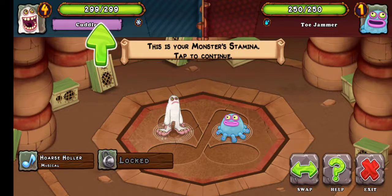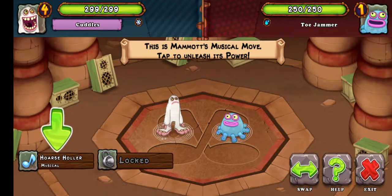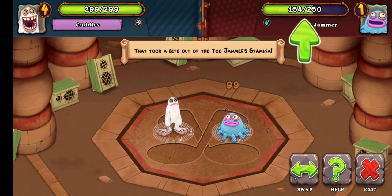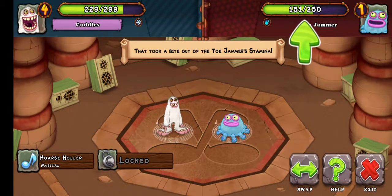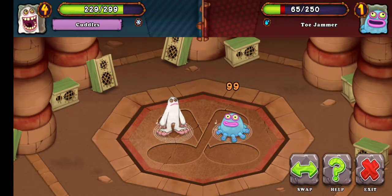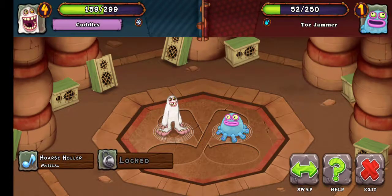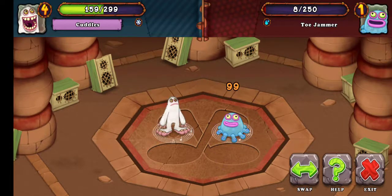This is your monster's stamina. This is Mammoth's musical move — tap to unleash its power. It like sings! Who knew that this would be my singing monsters? So I just do Horse Holler a few more times. That's a lot of damage. This is actually quite cool, really well made. I was expecting it to be kind of rushed, but in reality it's the opposite of what I was expecting.